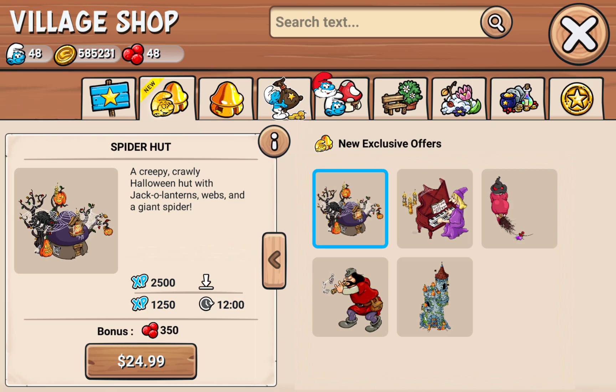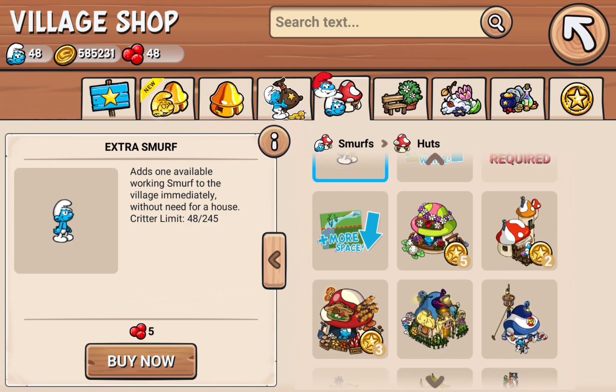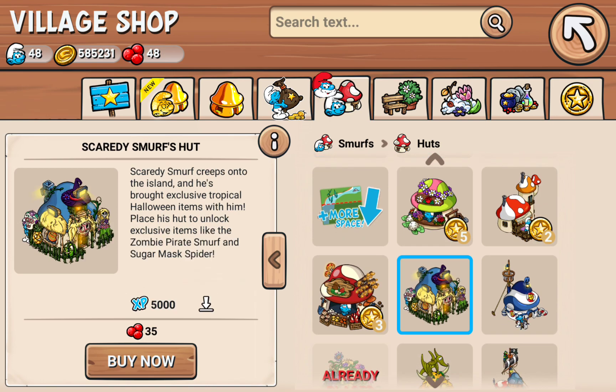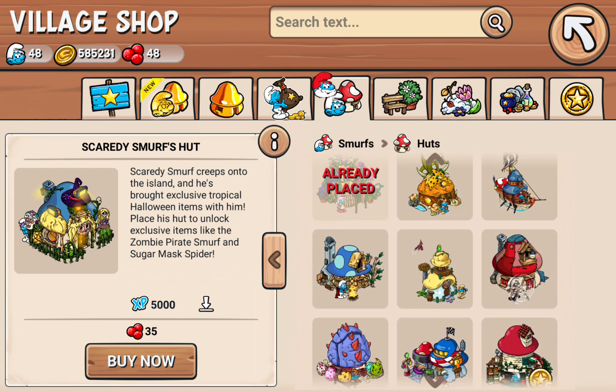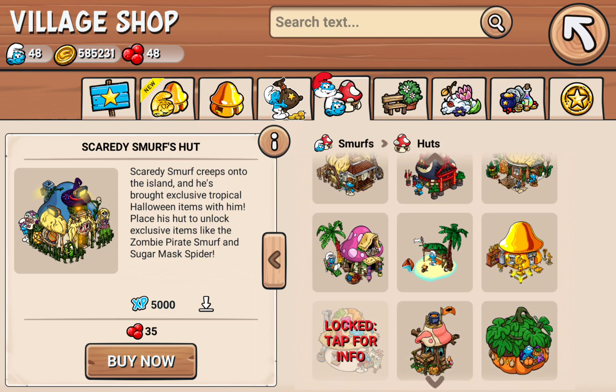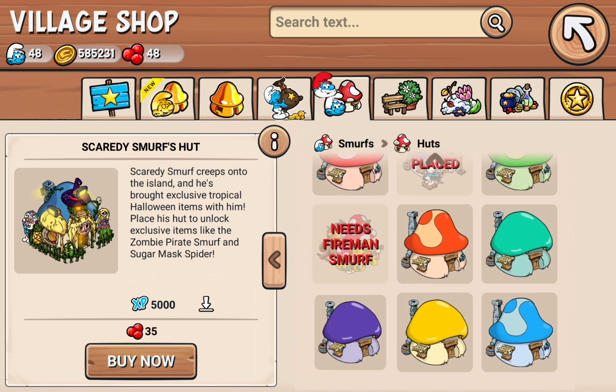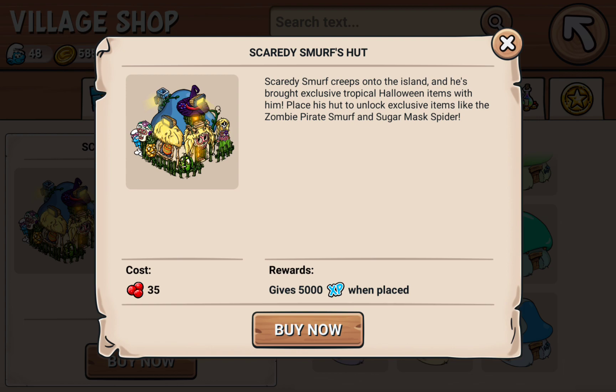And this is the most interesting part about the Halloween event on the island. We got some choice things. Scaredy Smurf's hut is the main one. It's interesting to note that Scaredy Smurf had some things on this island. Earlier on in October, Scaredy Smurf did his Halloween thing here on the island, bringing exclusive tropical Halloween decor with him. Placed his hut to unlock items like zombie pirate Smurf and the sugar mask spider.